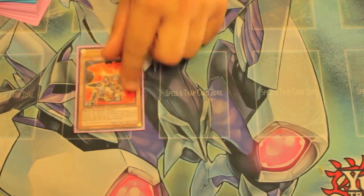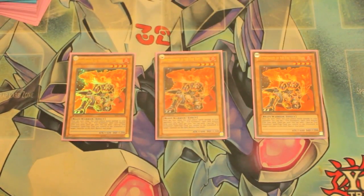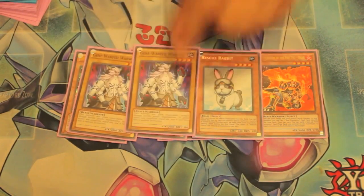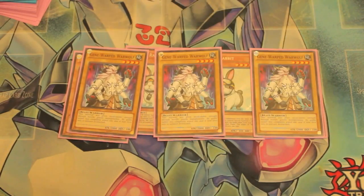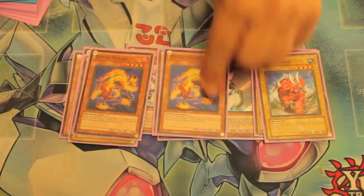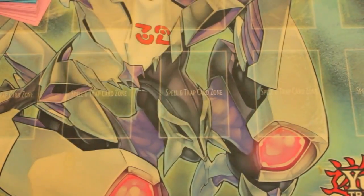For monsters, we run 3 Five-Fist Bear, 2 Rescue Rabbit, 3 Gene Warp Werewolf, 3 Sabosaurus, 3 Geraguiba, and 2 Torguide. Those are the monsters.